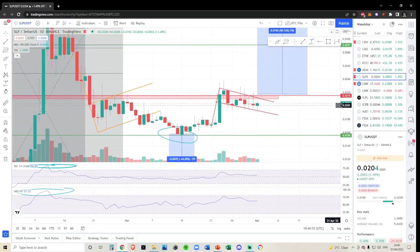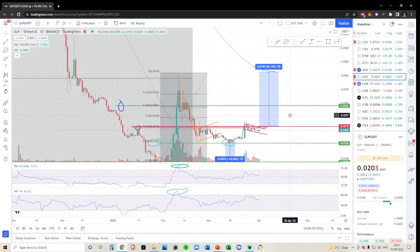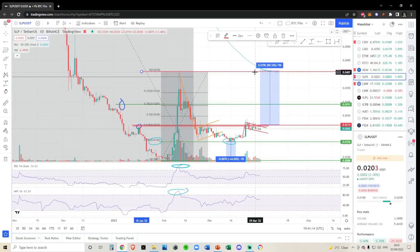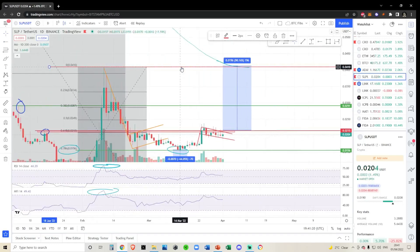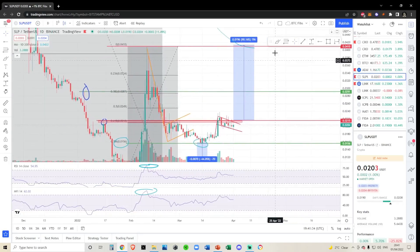If I was looking to enter a trade on SLP — which I do think is in the cards soon — I'd be looking for a move all the way up to the 200-day moving average, which also ties in with the previous local top at 4 cent. We have a lot of confluence here: that local top and the 200-day MA are converging closer and closer to each other, giving us strong horizontal resistance at the 4-cent level.